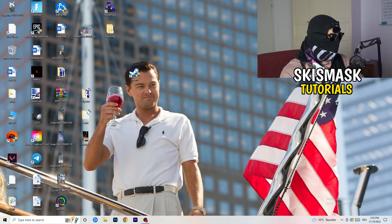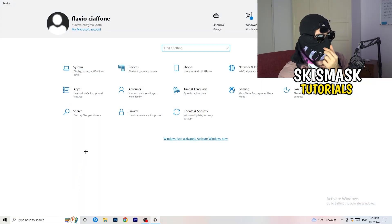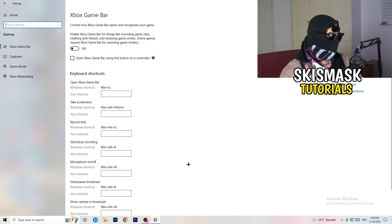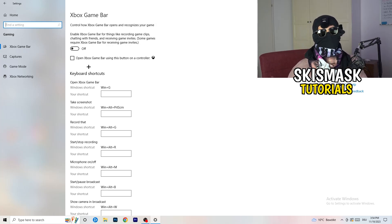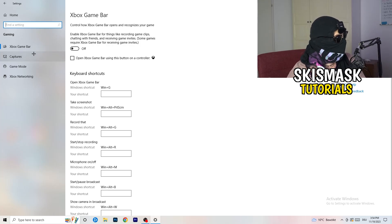Next, open Windows Settings by clicking the Windows symbol or pressing the Windows key. Go to Gaming and turn off the Xbox Game Bar, because you don't want anything running in the background — especially on low-end PCs, Xbox Game Bar causes a lot of trouble with not launching, not starting, and general game issues. If you're using a controller, it doesn't really matter; just turn it off.